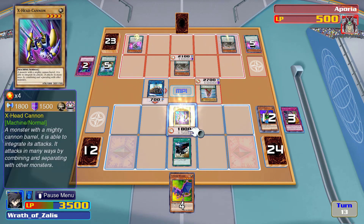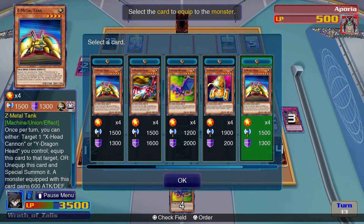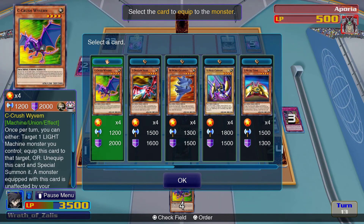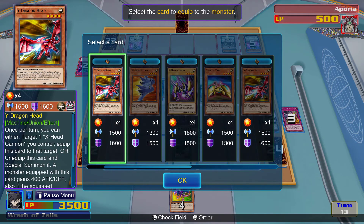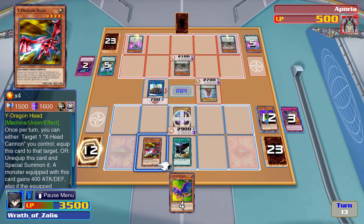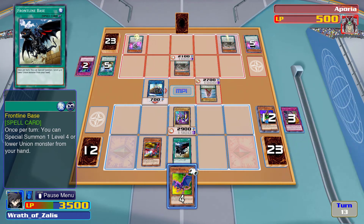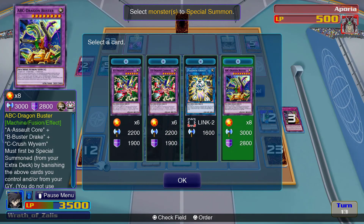I don't want to summon it now — I messed up. I keep activating cards I don't mean to. I'm about to get ABC Dragon but I can't use it to destroy anything — I don't have any cards in my hand. Let's just try to start the engine up. That's a big attack bonus. Summon Crush Wyvern — which should let me fusion summon. I played my cards right and I did.